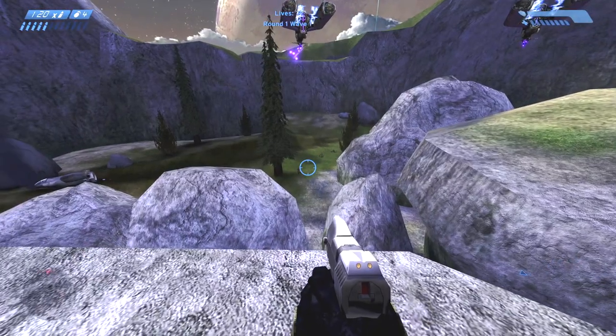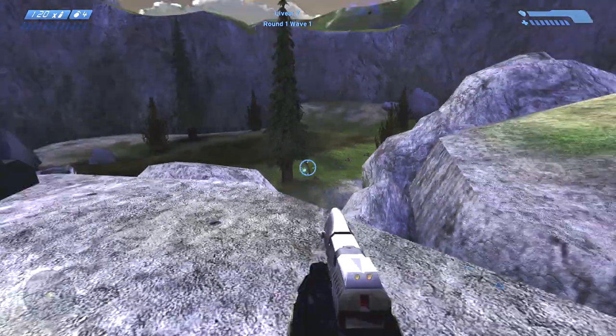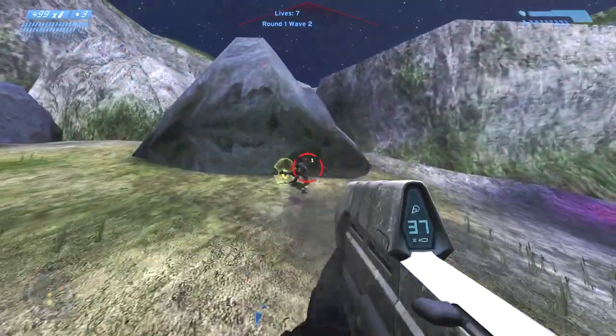You will be accompanied by Sergeant Stacker. You can hang out on top and shoot the exposed covenant, or decide to take the offensive, which is something Sergeant Stacker is all too familiar with.